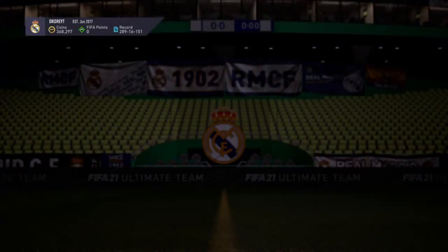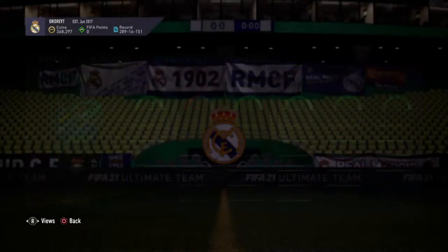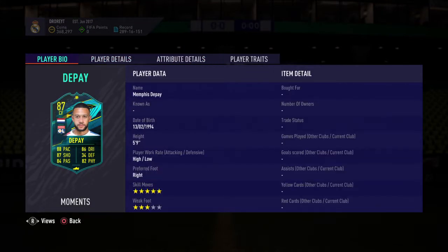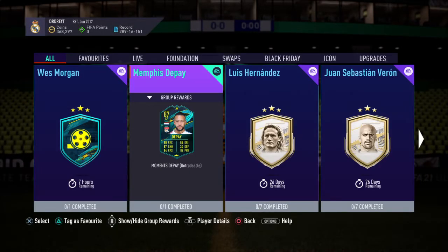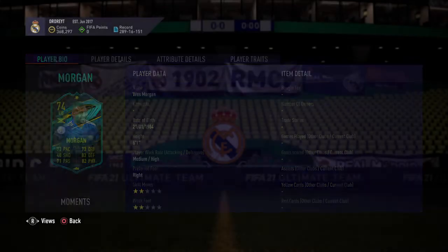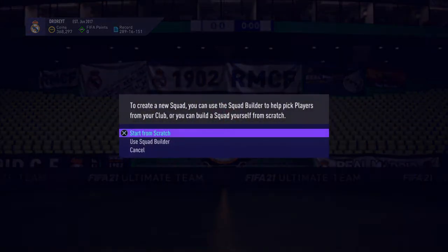Based on the stats — no, it's Morgan, we'll talk about him in a bit. He has a three-star weak foot, five-star skill moves though — fantastic, could be usable. Then we have fellow Jamaican West Morgan, who has an amazing card: a 74-rated center back. But if you apply a shadow chem style and compare him to the likes of Gomez or Virgil van Dijk, you have an amazing center back, and we're gonna complete him here today.